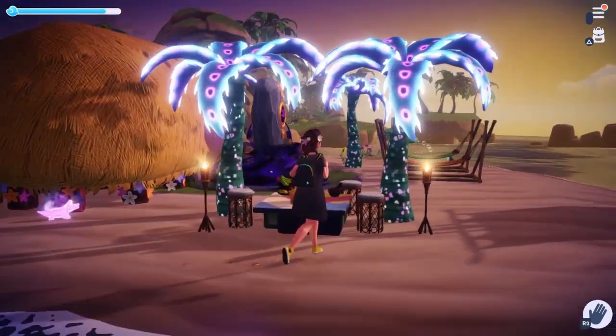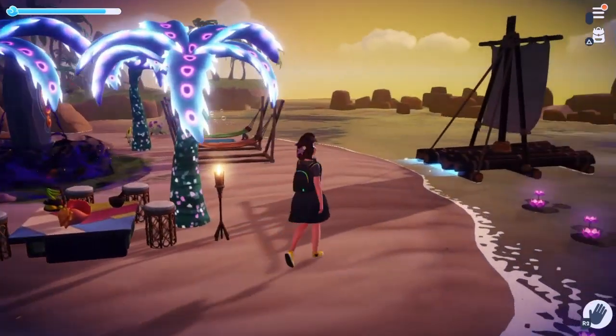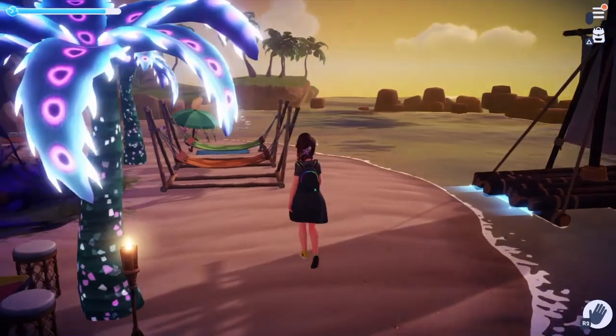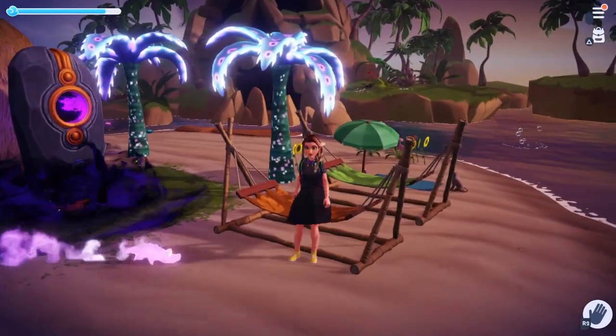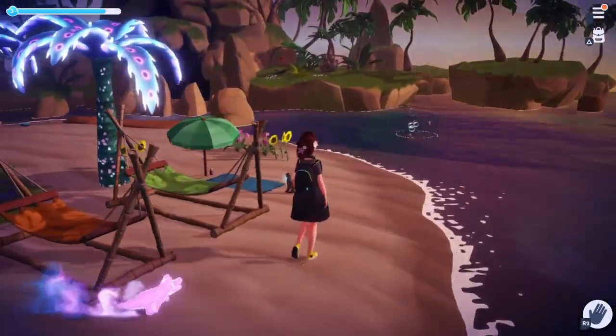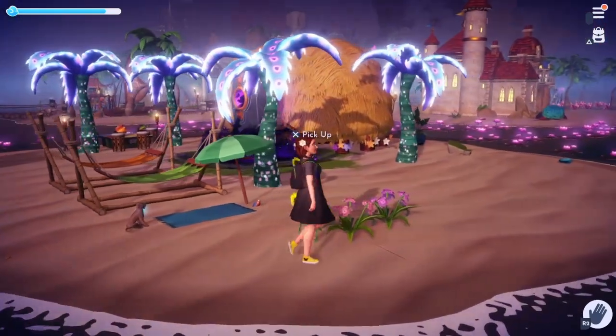Over here is her outdoor eating area with some of her stools. Then we've got her light-up palm trees and a little lounging area to sunbathe in, which is super cute.